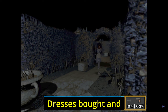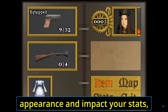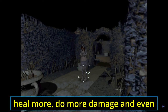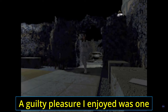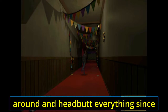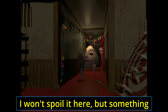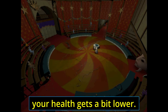Dresses bought and unlocked are fun to wear as well. They completely change your appearance and impact your stats, letting you reload quicker, heal more, do more damage, and even impacting movement speed. A guilty pleasure I enjoyed was one that puts you in a straitjacket, forcing you to run around and headbutt everything since your hands are tied. I won't spoil it here, but something rather interesting happens with this costume when your health gets a bit lower.